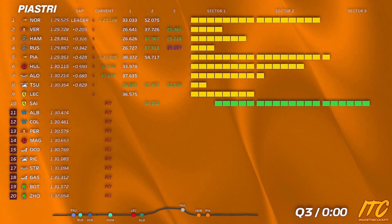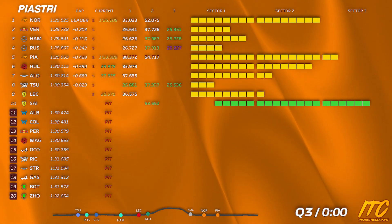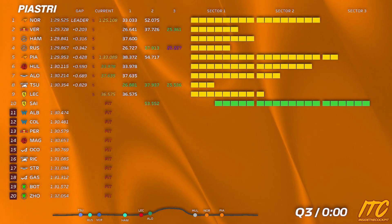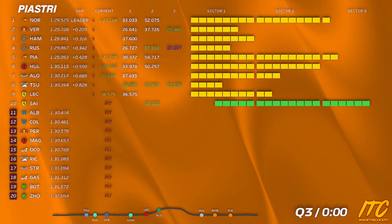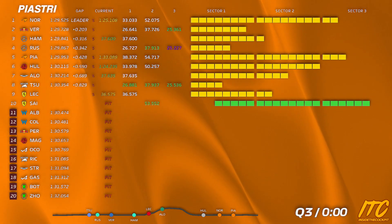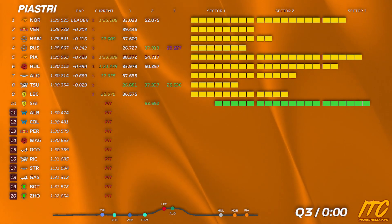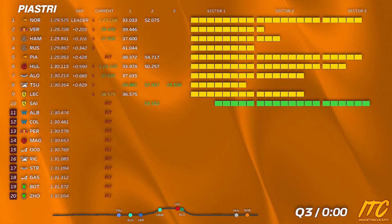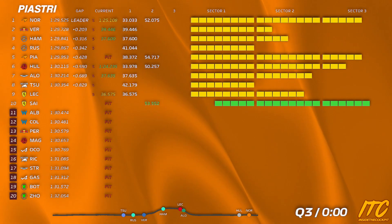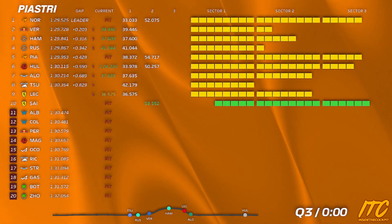Okay Oscar, that's P5. P5. P1 was Lando 29.5, then Verstappen, Hamilton, Russell, then yourself, Hockenheim, Alonso, Tsunoda, Leclerc, Sainz. We'll box this lap. When you get to parc fermé, use the drinks, then kill the engine and wait five seconds — turn the car fully off.